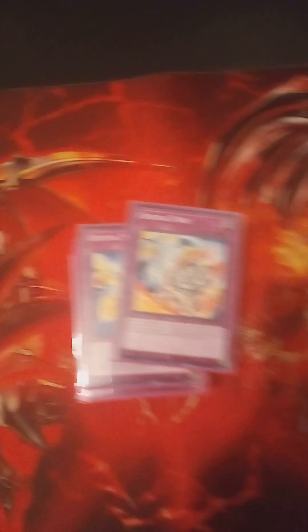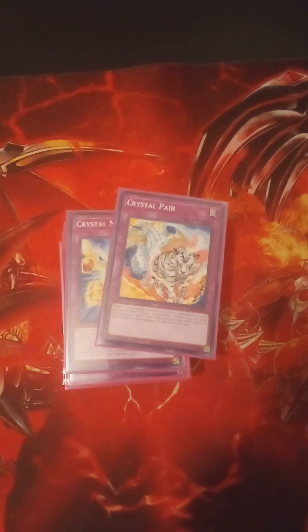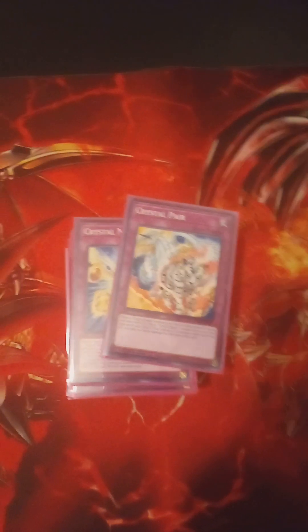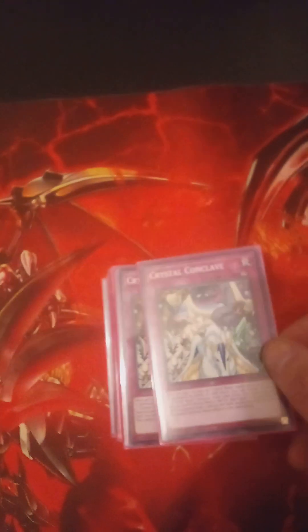Two Crystal Pair — basically this makes it so you don't take battle damage when your Crystal Beast is destroyed by battle and sent to the grave. You can place one in the back row. Two Crystal Conclave — this special summons your Crystal Beasts from the deck when they're destroyed by battle or card effect.